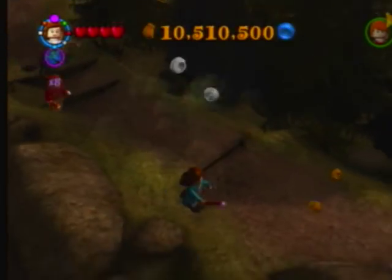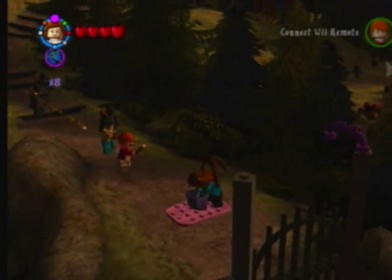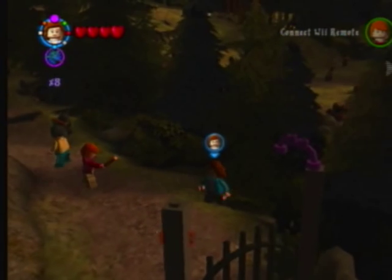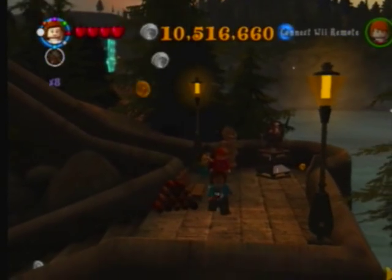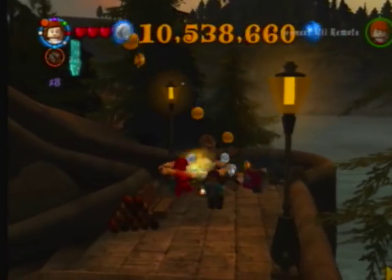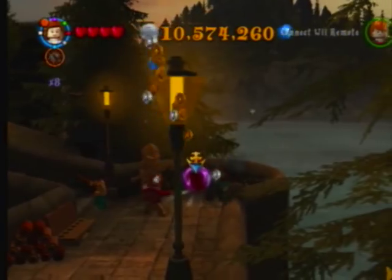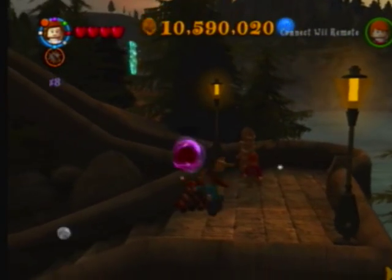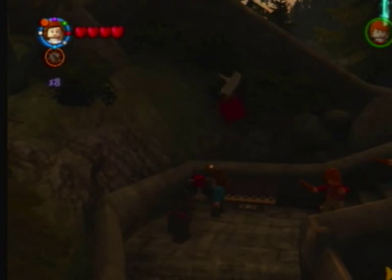Use the fan spot to get through the gate. Just use reducto on that statue and there it is - straight away. We've got loads of studs which is helpful. So this is the times 10 and the final stud multiplier.